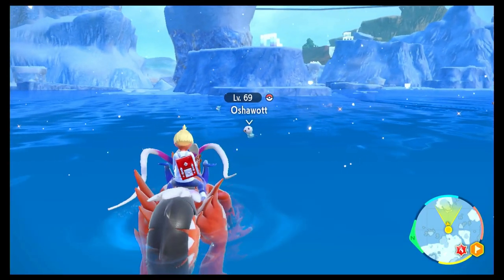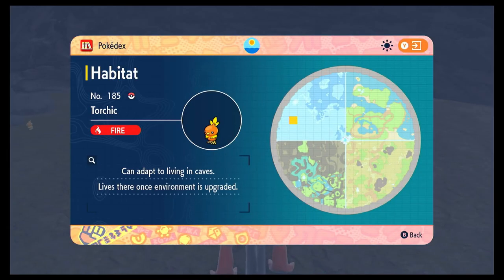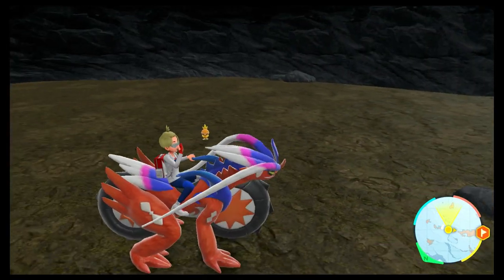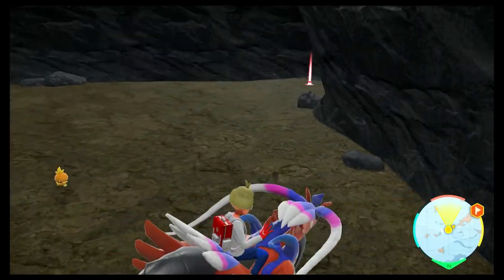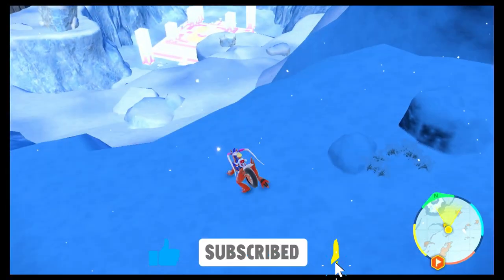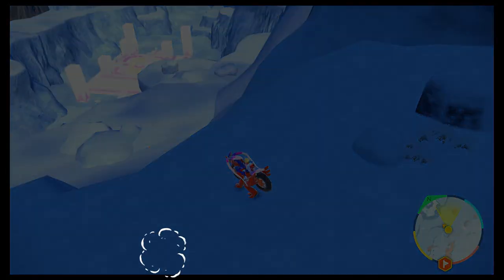And then lastly is Torchic. Torchic is one of those annoying ones — spawns only in one specific cave. We'll show you the entrance at the end, just on that left-hand side for reference. Same as Cyndaquil, it doesn't always spawn, so run in and out until you find him. If this has been helpful, don't forget to give us a like. See you next time.